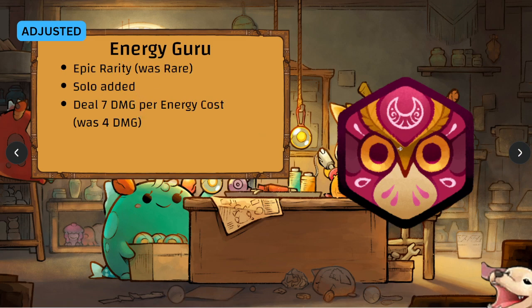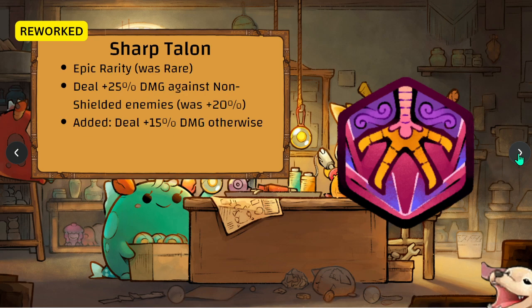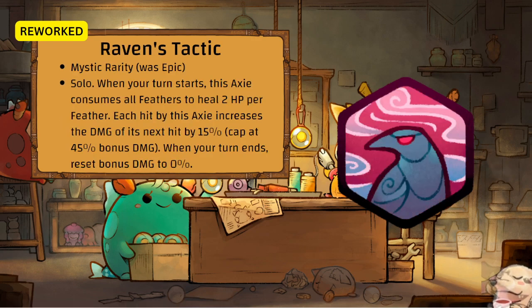Sharp Talon has been reworked — it is now an Epic rarity rune. It deals plus 25 damage against non-shielded enemies, buffed up from 20. It now deals plus 15 damage against shielded enemies — so it's no longer a dead rune if your opponent has shield. You still deal less damage to shields but you still get bonus damage regardless. I like this change.